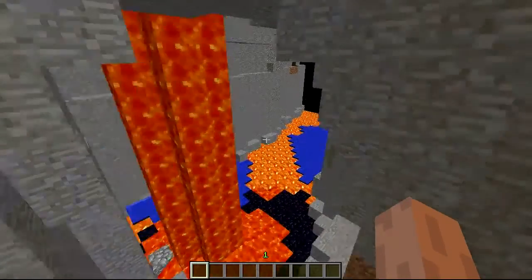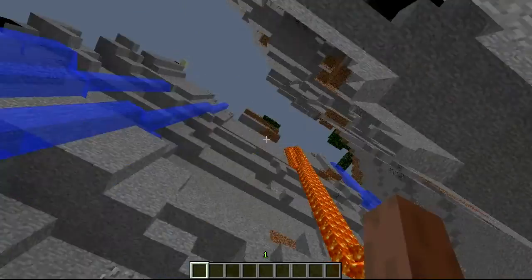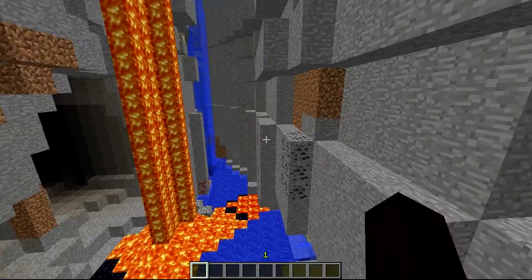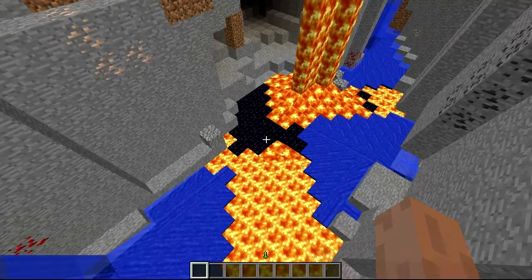There's a bunch of ores, and some of them lead into caves. They have lava and water flowing down, and you have the pools at the bottom. It's an easy way to get the obsidian you need to make another portal.